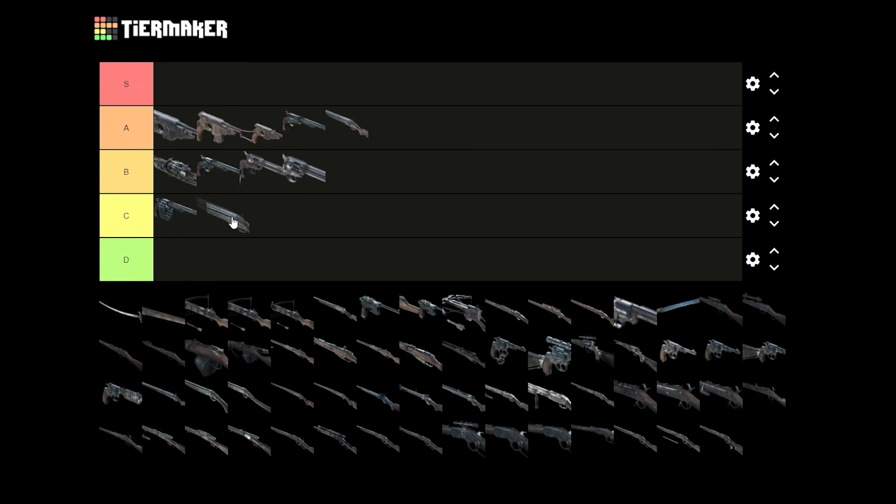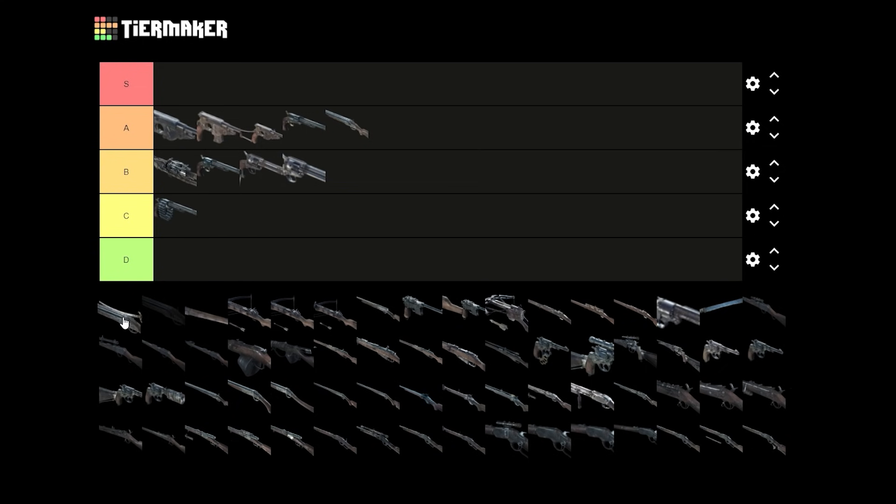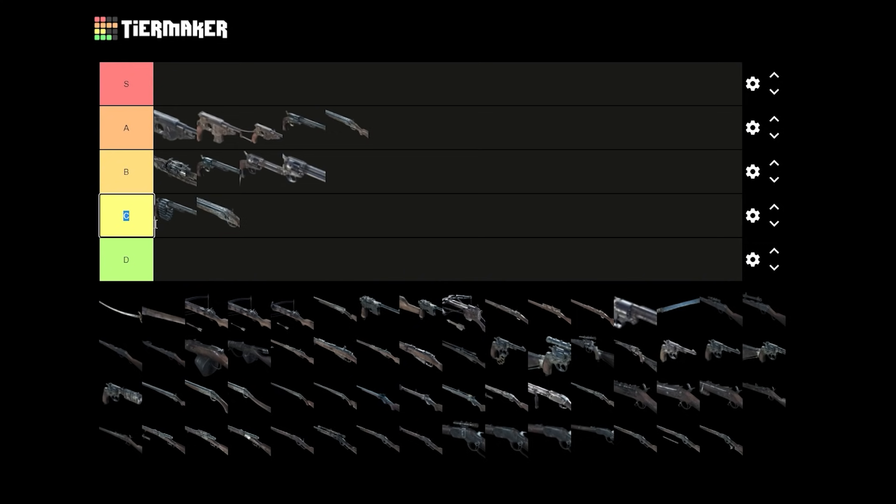Now we got the Rival Hand Cannon. Medium slot shotguns are really bad, so I'll put it on C. Because if you play Double Lemath — the Lemath shotgun has the same stats as the Rival Hand Cannon shotgun. So if you want to play Rival Hand Cannon, you just take Double Lemath and it's gonna be the same damage, same spread, same everything, plus you'll have the Compact ammo.